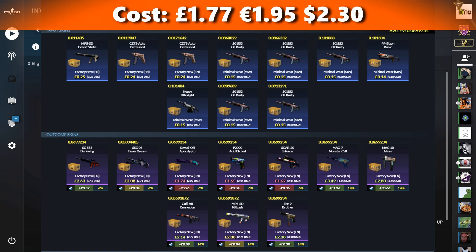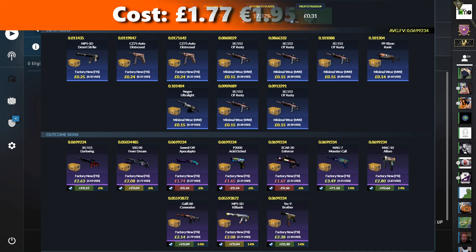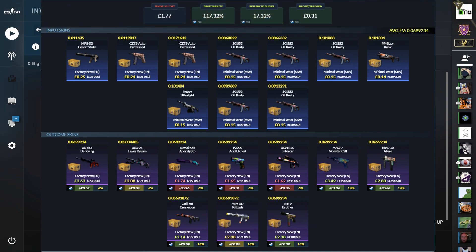This costs £1.77, so €1.95 or $2.30. You can make this a little cheaper if you can find good floats using cheaper skins from Prisma 2 — I couldn't find them with the R8 Revolver Boneforged, for example, so I had to buy the slightly more expensive Factory New's for the float. But you can make this cheaper and more profitable if you can find R8 Revolver Boneforged in Factory New with good floats.